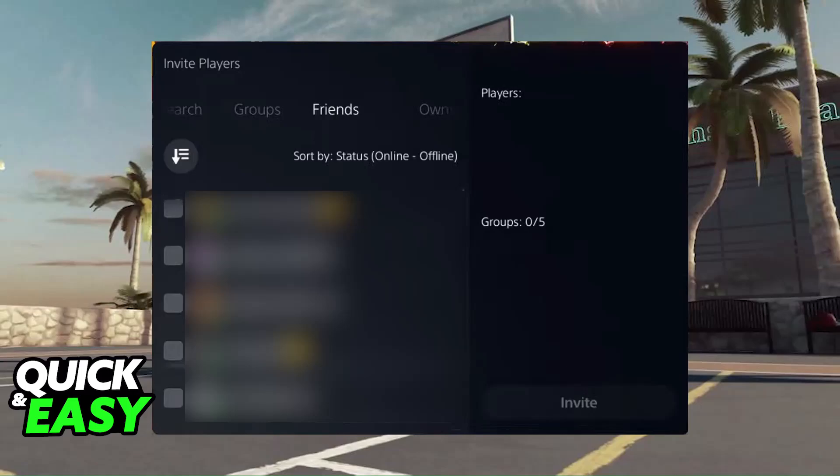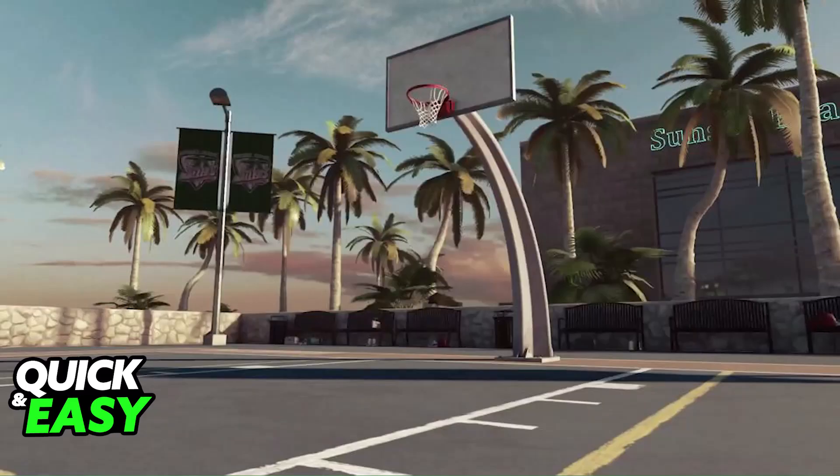If you don't see the people you wish to invite, switch through all of the tabs or add them to your PSN or Xbox friends list before proceeding. When you invite them by selecting them, you will be able to find a 2v2 court available in the park. There are various courts with different game modes, so look for a court specifically designed for 2v2 matches.